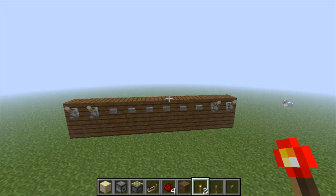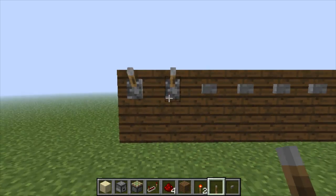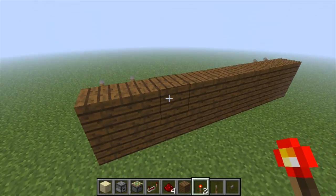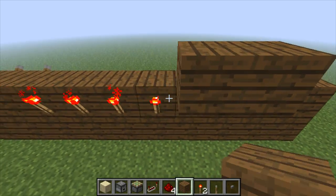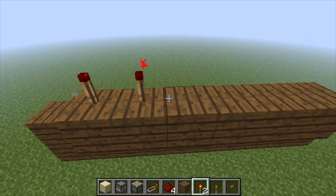First off, let's start with just a little basic design. Levers on either side, and six buttons in between. Let's place redstone torches behind each button. There we go. Now let's place blocks above those redstone torches.